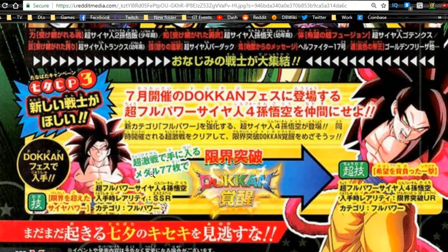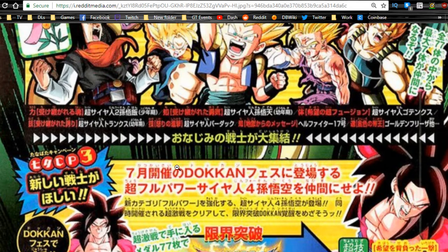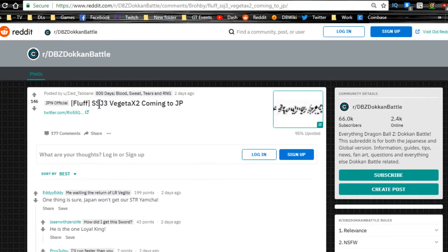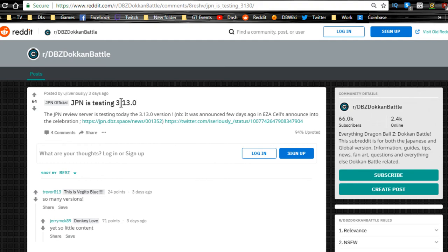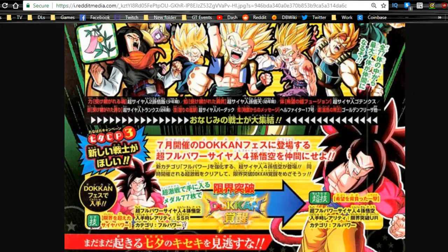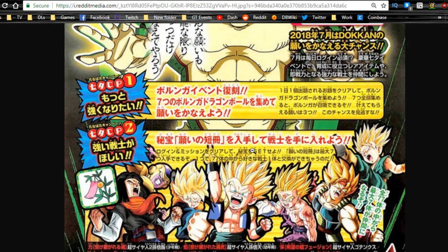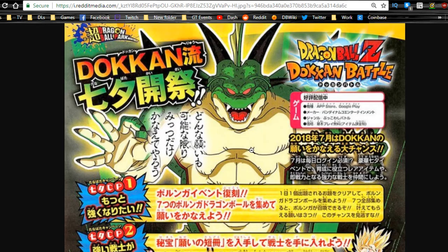I'm really more interested in the Super Saiyan 4 Full Power category lead — I wonder what that's going to be. As soon as we get more information I'll let you know. Also, the JP side is getting the two new Vegetas we just got on global. The JP version is testing 3.13, which I think is just basic server maintenance, but it might be something else — we'll have to wait and see. This looks like it's going to be a July-specific thing, so probably not for at least another one to two weeks.